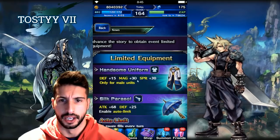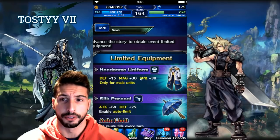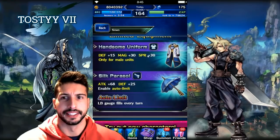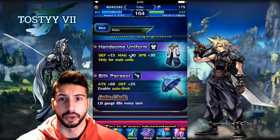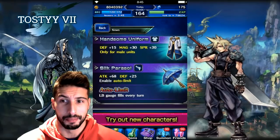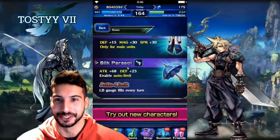For limited equipment, we're gonna be able to get the Handsome Uniform, which is a piece of clothes with Defense 15, Magic 30, Spirit 30, only for male units. Not bad at all — I really like these stats, especially the Magic and Spirit 30/30 as raw stats.